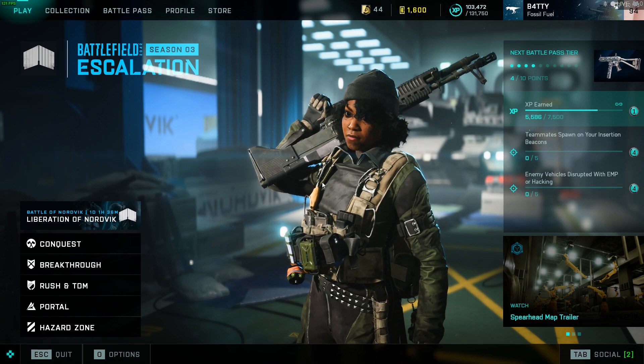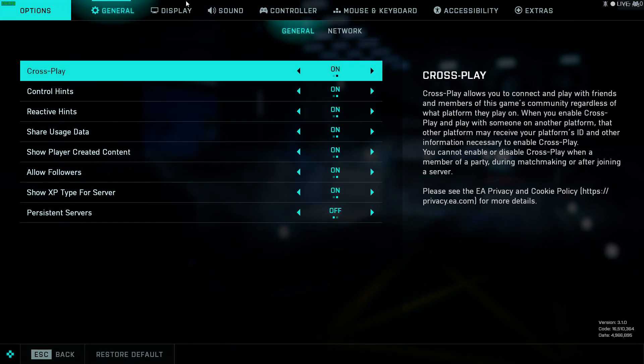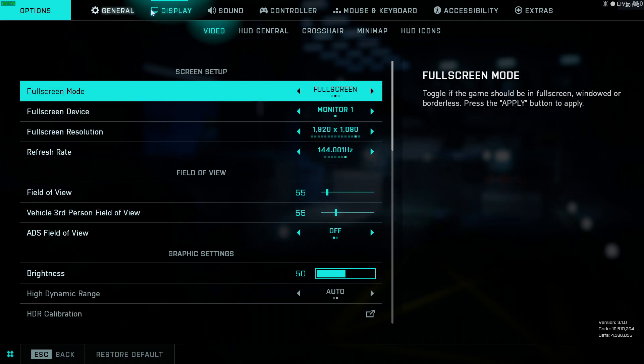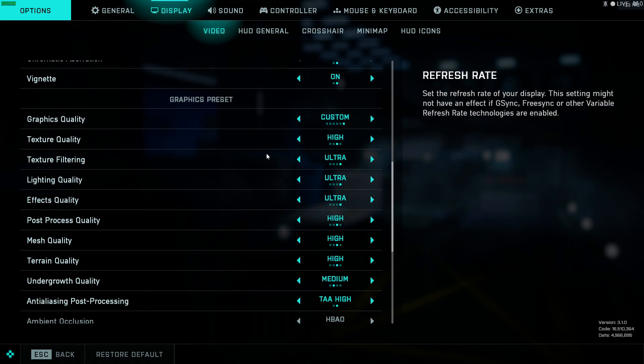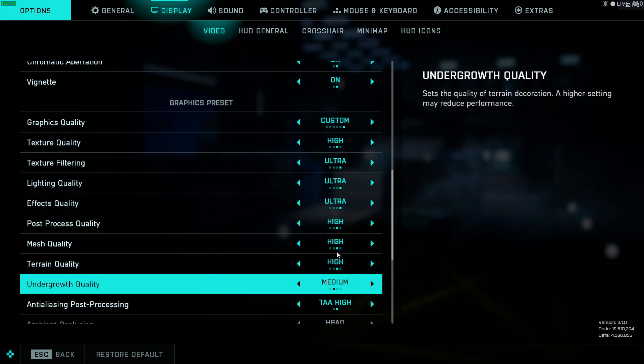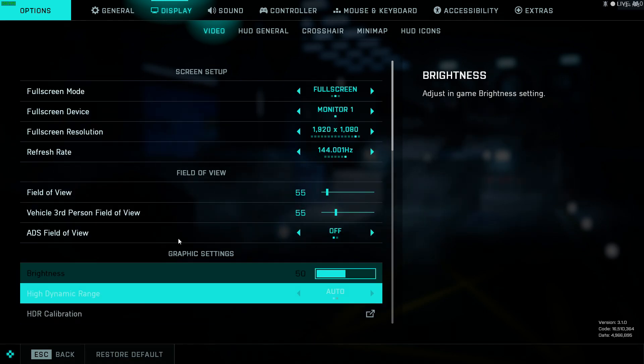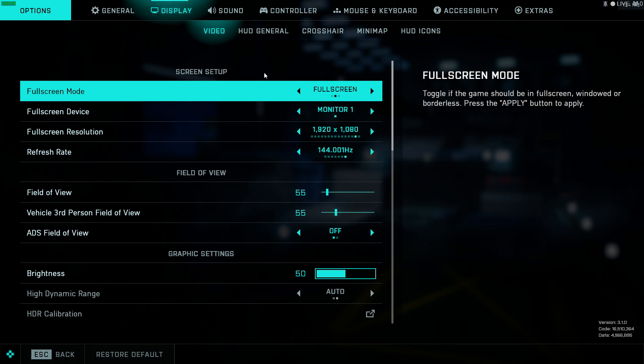The first fix I would recommend trying is lowering all your graphics settings — go in and make them all low. Also, if you have anything running in the background, Battlefield 2042 uses a lot of CPU, so I'd recommend turning off any background apps on your desktop.